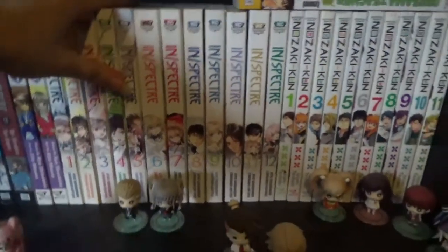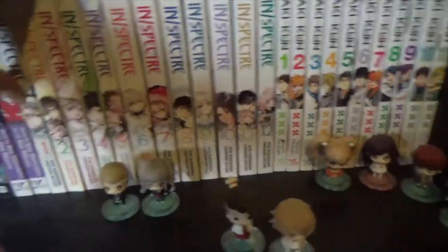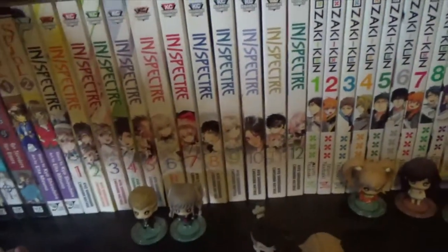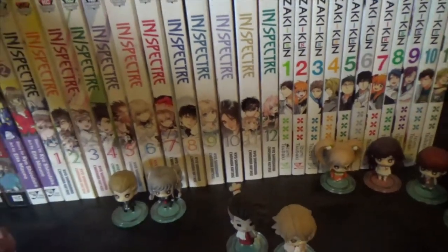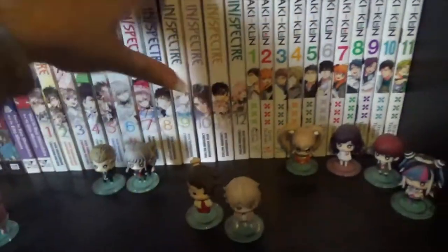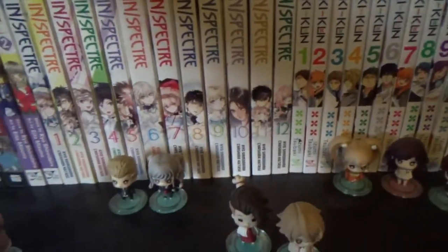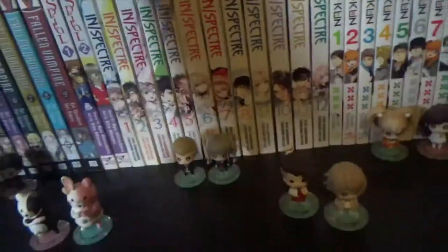Inspectres is a supernatural mystery series about this little girl who, when she was 11, was taken and asked to become the yokai's god of wisdom to solve their problems. She agrees and uses a leg and an eye as a symbol of being the god of wisdom. Now she's 19 and goes around with Kuro, who is a human who consumed the meats of two different yokai and has become immortal. She goes out with him solving yokai problems and human problems which involve yokai. It's just very good.